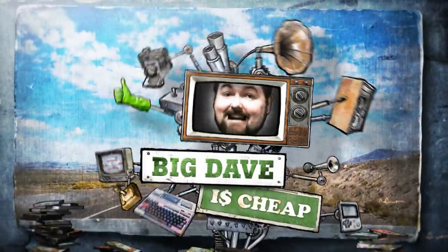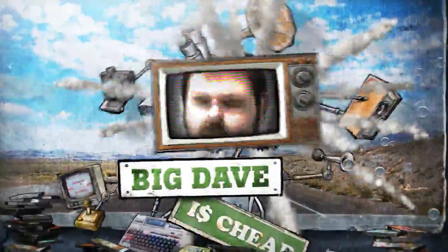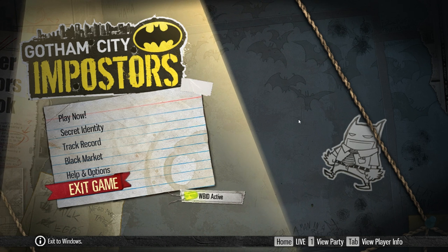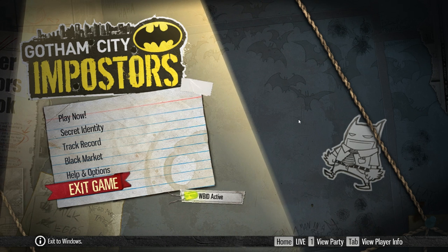Hello, Internet. Big Dave here, and I am Chief. This is Gotham City Impostors from Monolith Productions. This game normally retails for $15, but I picked it up as part of the Batman Franchise Pack during the Steam Summer Sale.